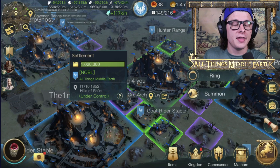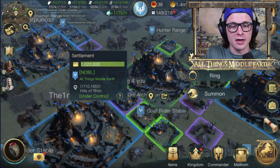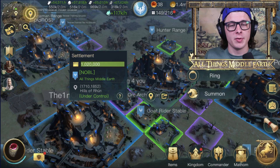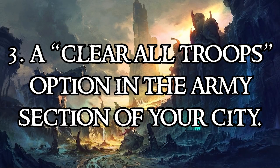I'd suggest two tiers of options: a 'summon all home' to bring everyone back to the settlement, and a 'summon all' to wherever they're garrisoned from — so if they're in forts it calls those ones back to their forts. That way you're not leaving troops randomly out in the field. Two tiers with summon all home or summon all from their positioned fort or ruins would be ideal.